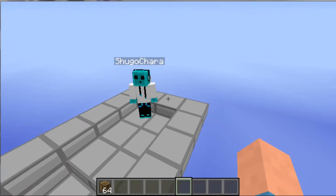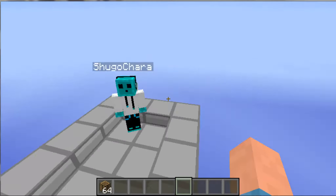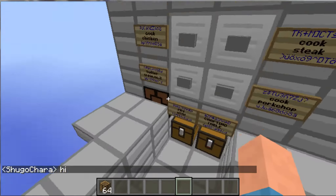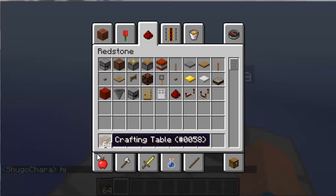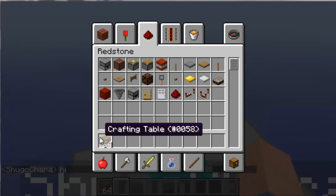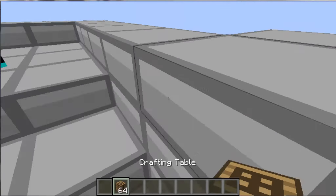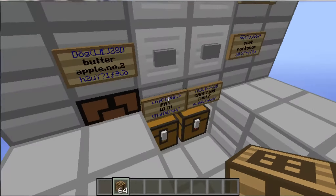I hope I pronounced that right. Say hi. Okay, so she will be the volunteer here. So right now, what you have to do is pay with crafting tables. I know you can make crafting tables, but whatever.